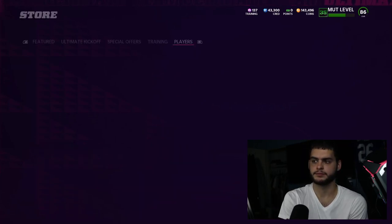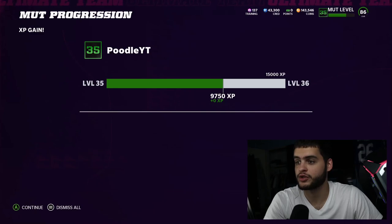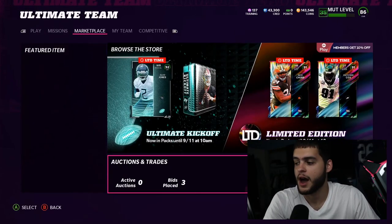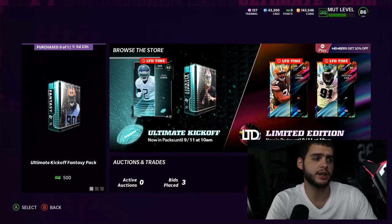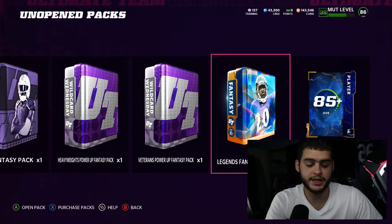I'll sell the DJ Swearinger for probably like 80k — not bad at all. I've been hitting out of the first round, I don't know what it is. I pulled Brandon Marshall and Strahan, I pulled all the top pieces out of the first round of the legend fantasy pack. But then the second round is always horrible — I never really understood why that even happened.